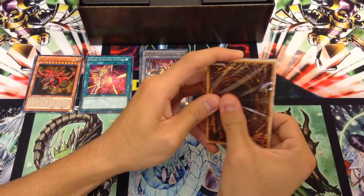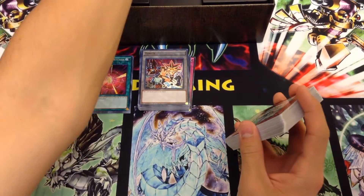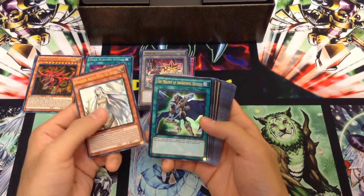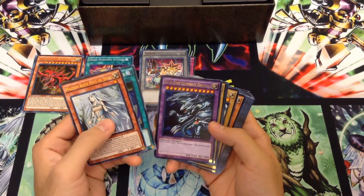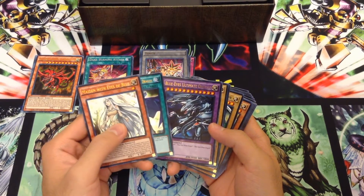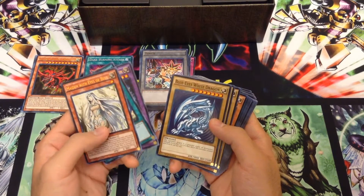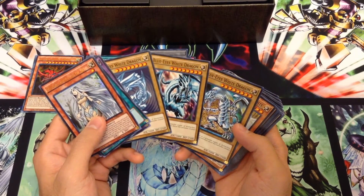We'll go with the Kaiba deck next, then Joey last for all of his passion. If you guys remember the Power of Chaos games — Yugi the Destiny, Kaiba the Revenge, Joey the Passion — we'll do it in the order of those. Maiden with Eyes of Blue as an Ultra looks very, very cool. Melody of Awakening also as an Ultra print, so this looks very neat. We have Blue-Eyes Ultimate Dragon back as an Ultra for the first time in a while — I don't remember it being a foil print since maybe Duelist Pack Kaiba. Common Blue Eyes, which looks very weird but still very cool, and then we have three different artworks of that, which is very neat.